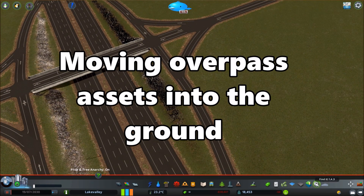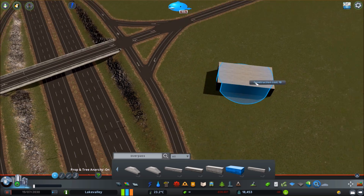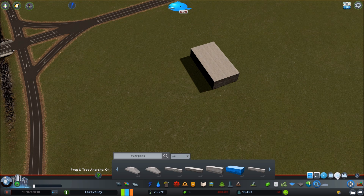Just a quick video to show people how to sync the overpass assets into the ground with Move It. So you simply select the asset you want, place it down, then select Move It in the bottom right.